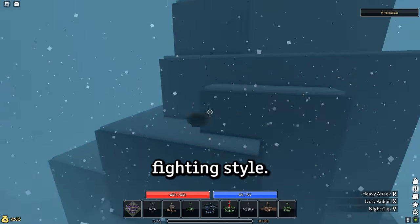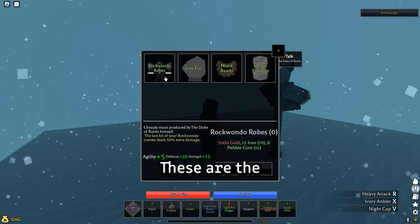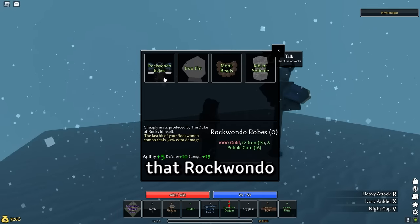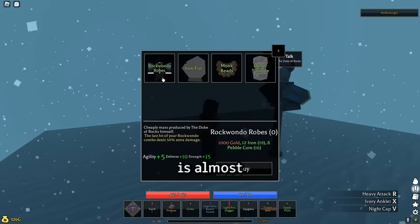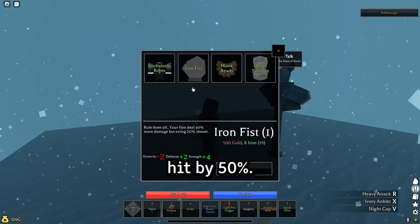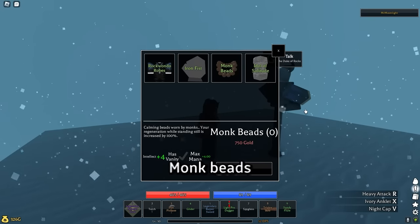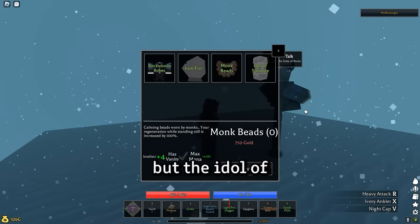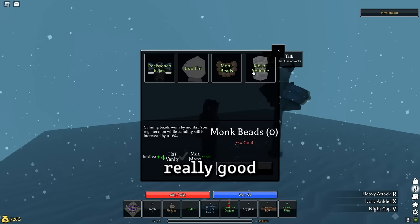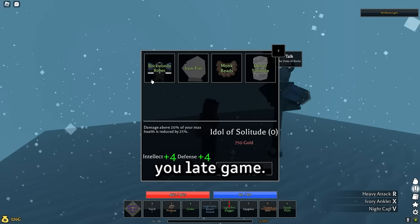Rock Kondo is quite a basic fighting style — there isn't really that much which makes it stand out. These are the accessories Rock Kondo has to offer. Using the robe is almost a necessity because it increases the damage of the last hit by 50%. The Iron Fist is good for pretty much any melee weapons. Monk Beads probably aren't good, but the Idol of Solitude can be really good for some bosses like Patrice, who can two-tap you late game.